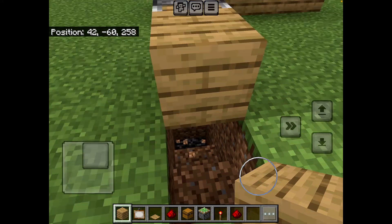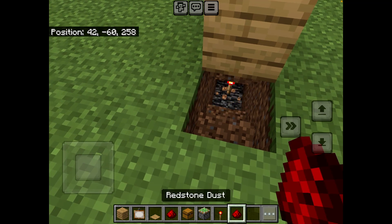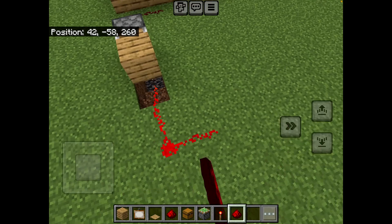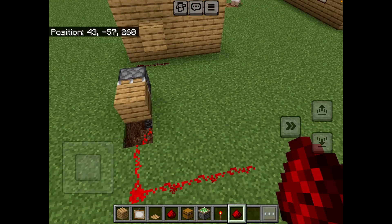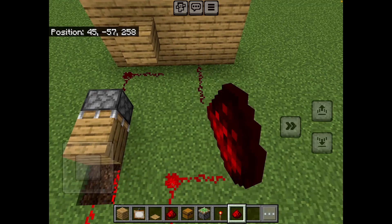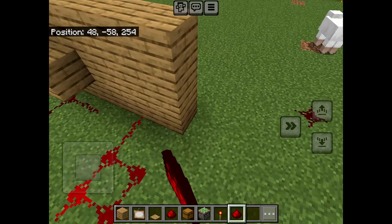Okay, so a redstone torch there, then redstone going all the way up there. When this is activated it means that this then goes off, and that helps me with the redstone over here. I'm gonna go all the way over to here.